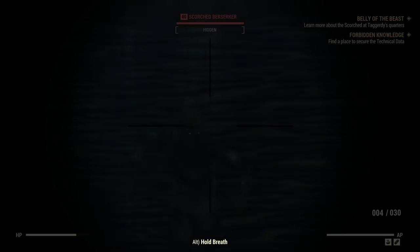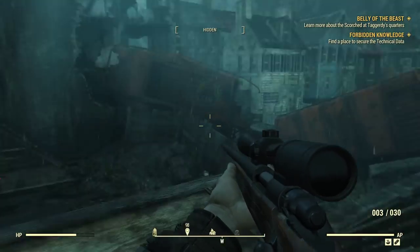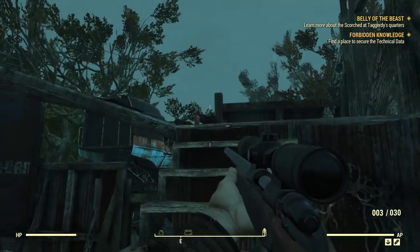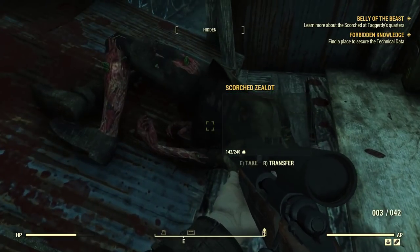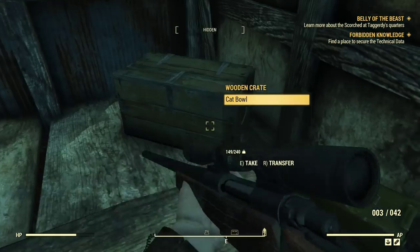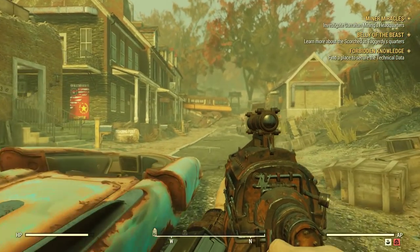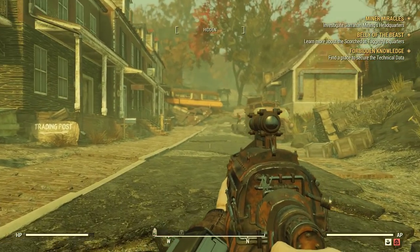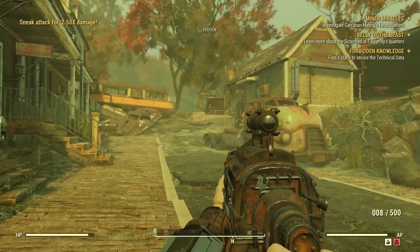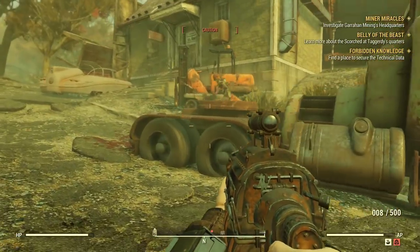My current build is Stealth Sniper — actually more of a Stealth Sniper melee hybrid right now — and if you want I can create another video on my current character build later. What was happening all the time: I would run out of ammo on quests, I'd be over-encumbered from loot, out of almost any ammunition, or stuck with guns I'm not specialized in, which made boss fights harder and harder.